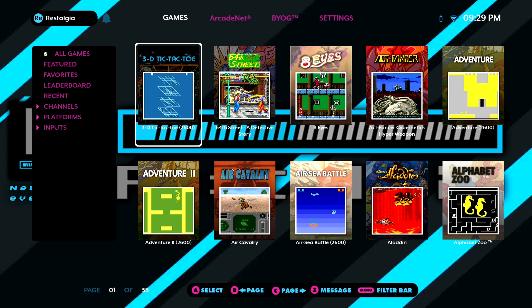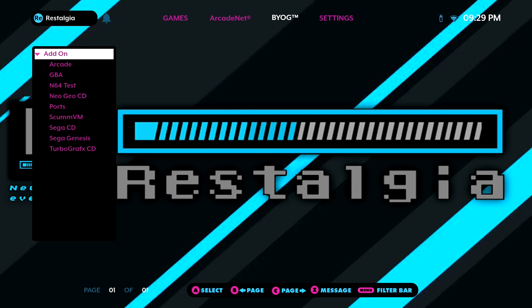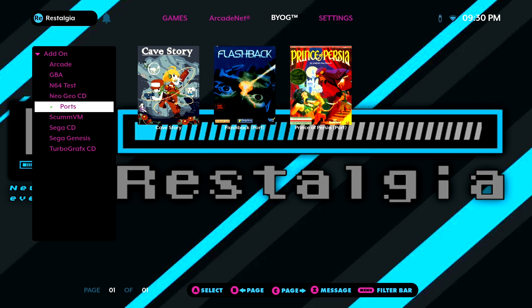So here we are on the arcade cabinet. As always, we need to pop our USB drive into one of the two USB ports on the control deck and wait for it to load. Once it has loaded, we can make our way over to the BYOG section where we'll see the add-ons feature available to us. We'll select that and enter into that option. We'll be able to see all the directories pre-built on our USB drive along the left-hand side. Navigate to the ports section — that's where we loaded the UCE file — and you'll see all our ports visible, including Prince of Persia. I'll leave the controls and all the information you'll need in the description down below. We're going to jump into some gameplay and wrap up the video, so sit back and enjoy.